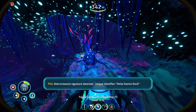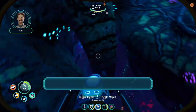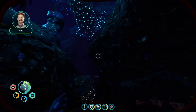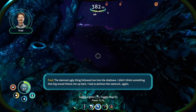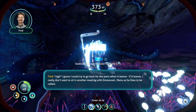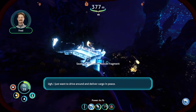Alterra beacon signature detected — unique identifier: Delta Station Dock. Delta Station — oh, this is the place Lil mentioned in her message. The damn ugly thing followed me into the shallows; didn't think something that big would follow me up here. I had to jettison the sea truck again. I guess I could try to go back for the parts when it leaves — if it leaves. I just want to drive around and deliver cargo in peace.